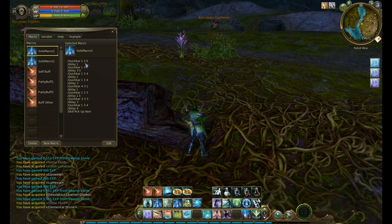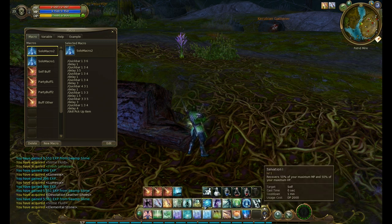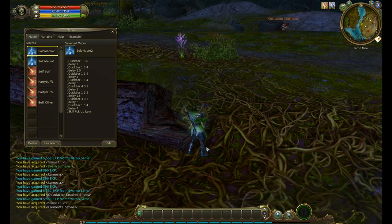The second number is what set. To change the set, you originally start off on your main set, which is why all these numbers are ones. So right now, 2, 1, 5 means it's going to go to my second row on my first set of bars. Over here it says quick bar 1, 3, 6. So when you hold shift and push 3, it'll bring you to your third set of keys. You can hold shift and push 2 and it'll bring you to a second set. Hold shift and push 4 and it'll bring you to your fourth set.